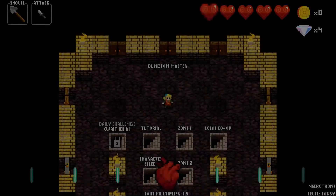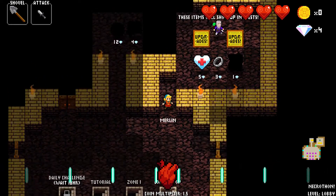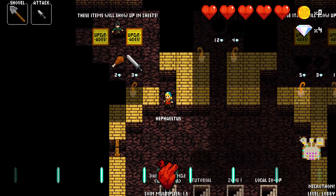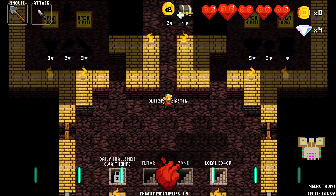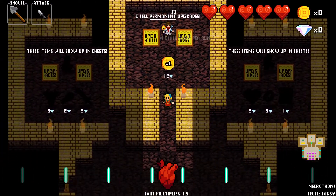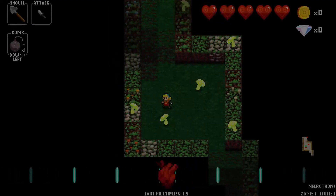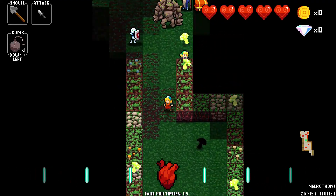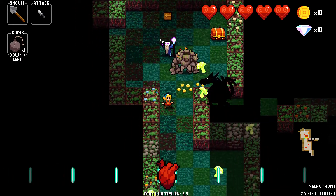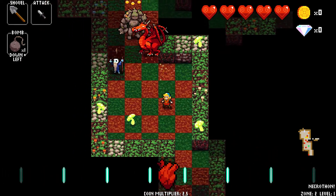Let's try again — gotta spend some diamonds first. I have four. I kinda want that chest. Is there anything here that I want more than the chest? No. Back to Zone 2. I see you, red dragon — I know how to handle you now. There's a little too much else around though, so I don't want to do it here.